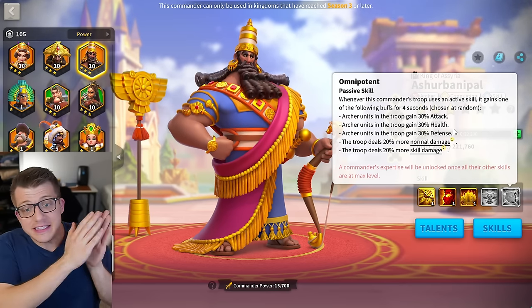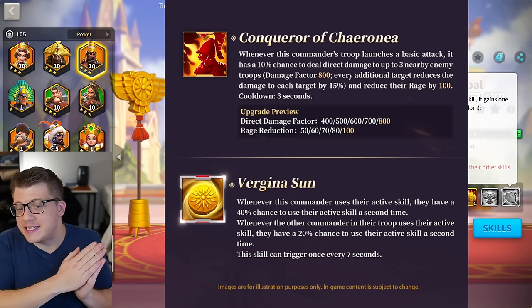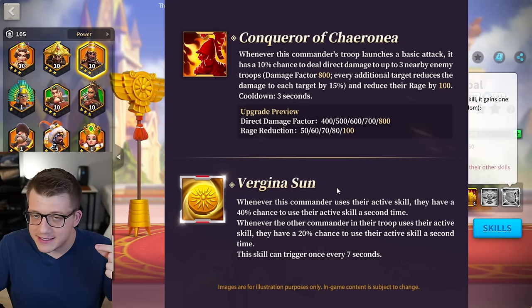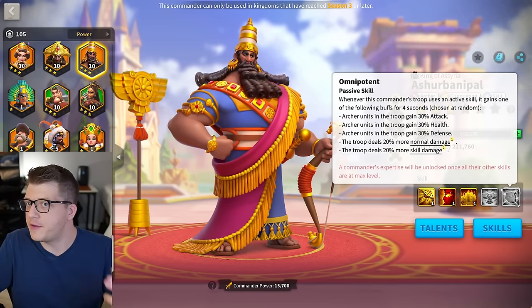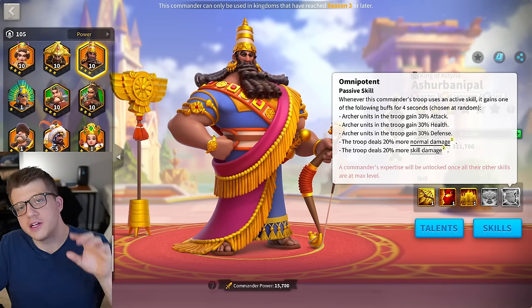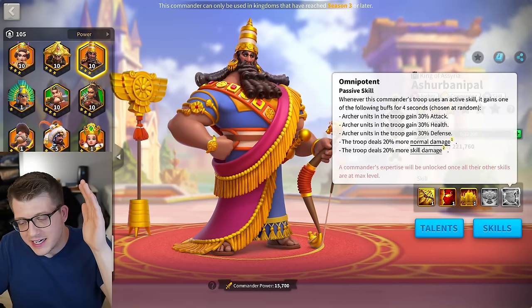There is synergy here with Ashrapanapal and Philip because Philip's expertise gives him the ability to cast active skills a second time. Pairing that with Ashrapanapal can give extra procs of this randomized buff on the expertise, which does have genuine synergy. So we're going to test him with Ashrapanapal today because I simply forgot about this expertise interaction.